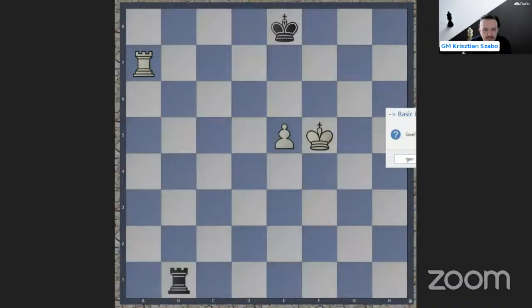Let me show you the next position. This is called the Lucena position — we are building a bridge. It's very important. Because in all positions when the pawn reaches the seventh rank and the own king is in front of it, with this method we can always win without any problem. There are a few types of winning here, but if you know the main one, that will be very useful. Many of you already heard about the fourth rank factor here.